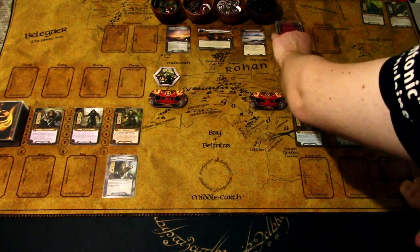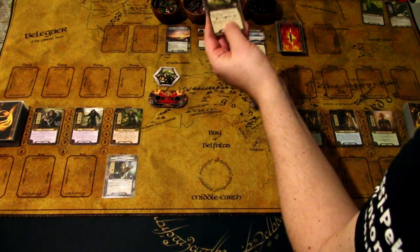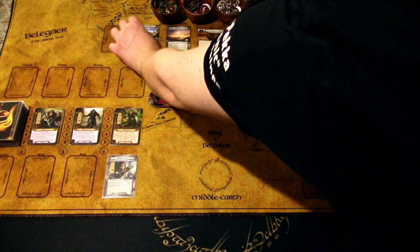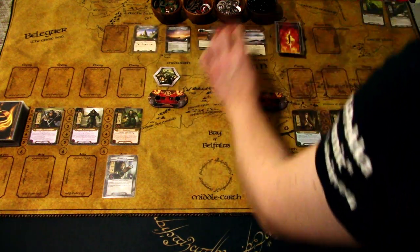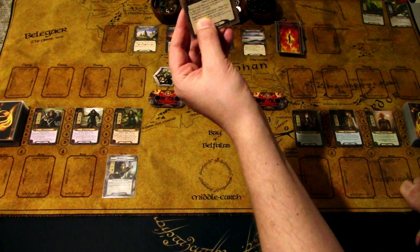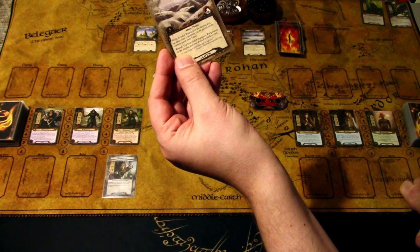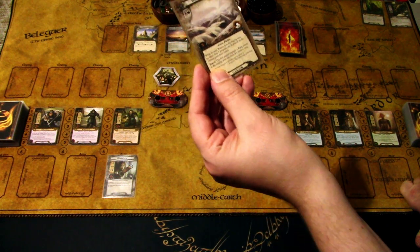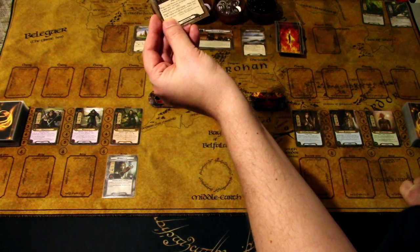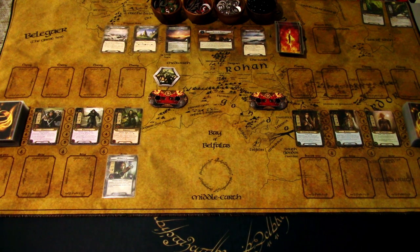We get two encounter cards. We get Rocky Country - a location that goes into the staging area. And we get Eriador Wastes, which is annoying: while Eriador Wastes is in the staging area, no more than five progress can be placed on the current quest each round. So that slows us down. We need to get there, but we can only travel there when we engage wargs.